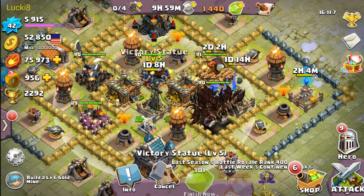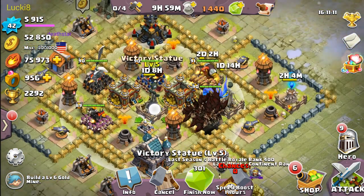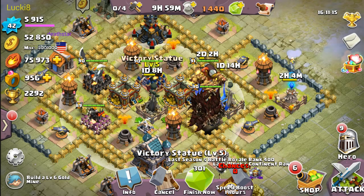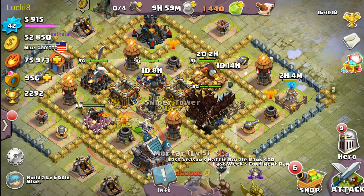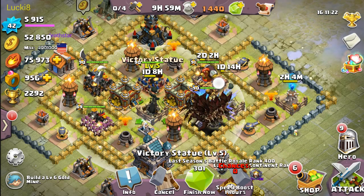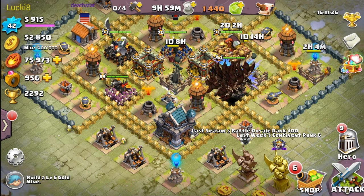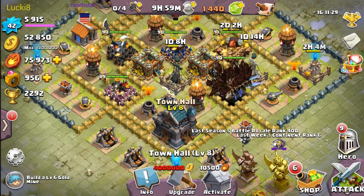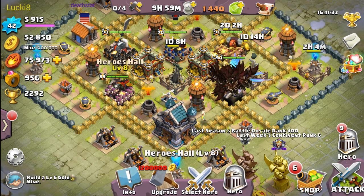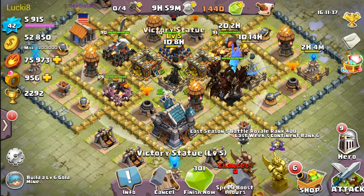Most heroes focus on common defensive structures and only reach the victory statue last — unless you have the Pounder, who goes straight to all the defensive structures. Pretty much every other hero, if you put Sapphic near the town hall, they just wham on the surrounding defensive structures instead of the victory tower.